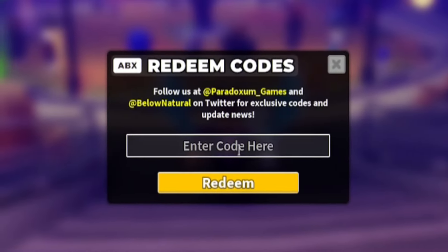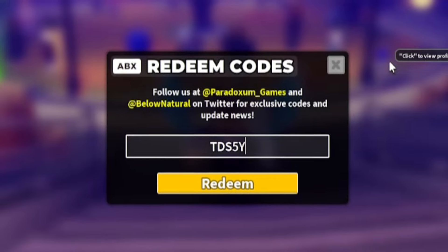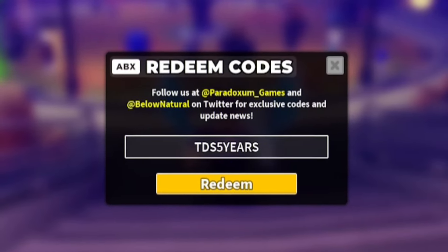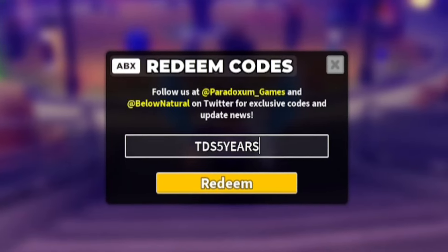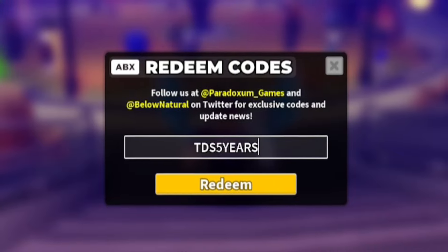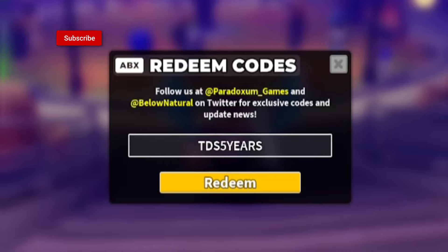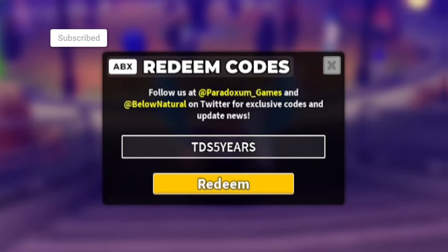The first code is 'tds5years' — T-D-S-5-Y-E-A-R-S. Redeem that code for a Party Skin Crate, which is pretty cool. If you came for brand new Halloween codes specifically, don't go anywhere — I've got those later in the video.